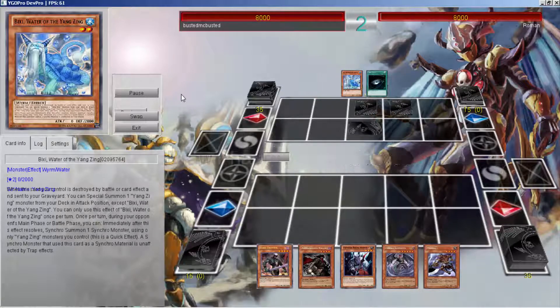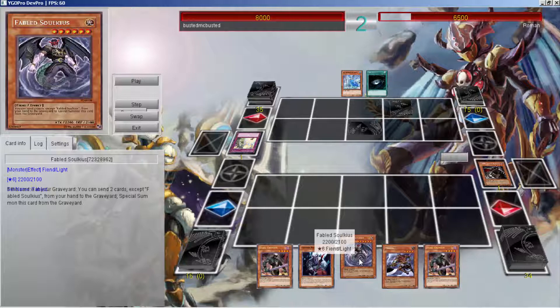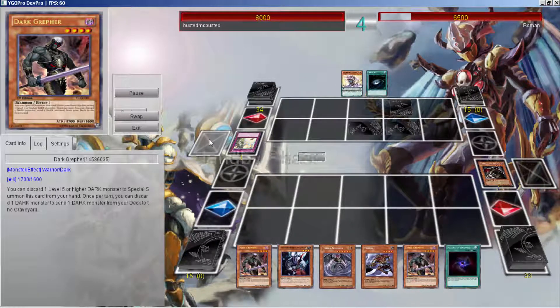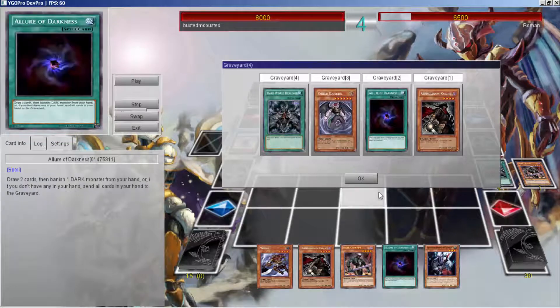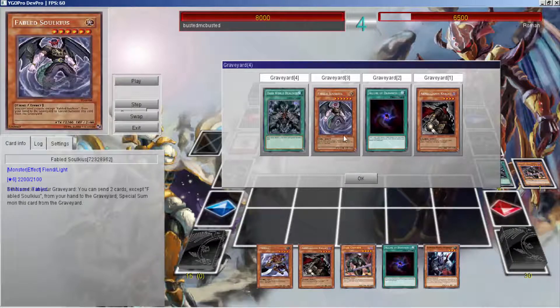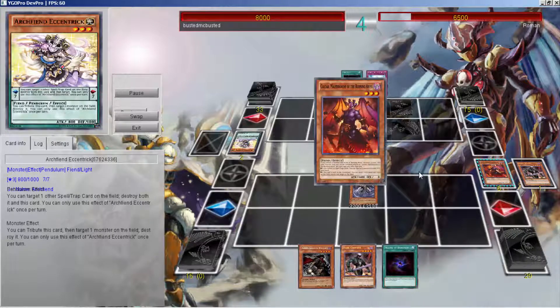We are going into Yang Zings and the hand is alright — you can see it has OTK potential, but then he set a Solemn Strike so I don't have any other plays, pretty much sitting as a duck. The fact that he is setting monsters is really a surprise to me. Allure helped me draw into Dealings, then I use Dealings to get the Circus Engraving — this card is key because I can ditch two cards out of my hand to get everything I need in the grave. Use that, send the Cowcab so I can overlay it.